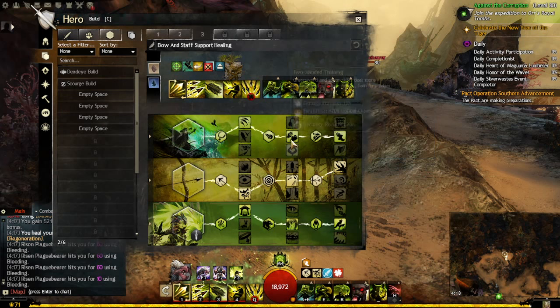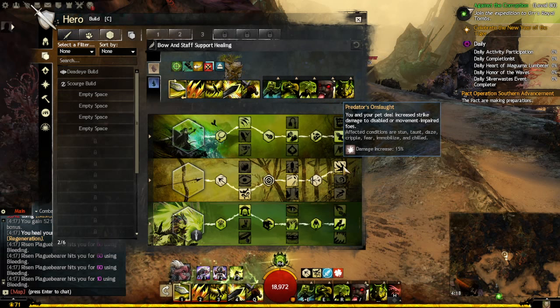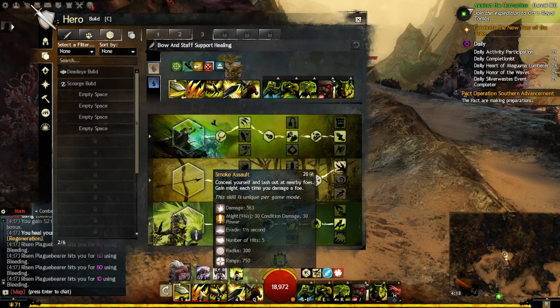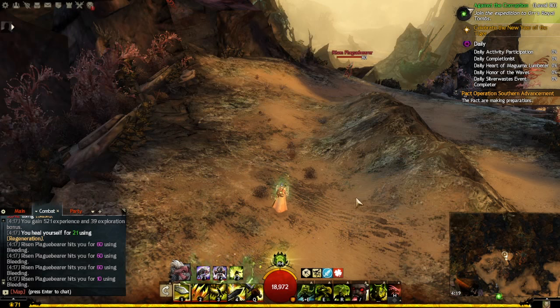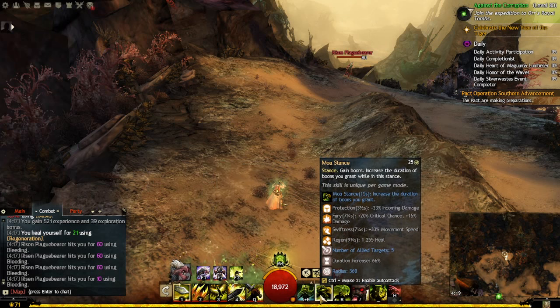This goes hand in hand with the stun skill: when you stun with it you get fury, plus 15% extra damage because of the stun. So you want to use skill Q and this skill right away, or F2 right away. F2 does more damage because it's five hits and it's AoE — anything within a 300 radius gets hit five times. Before using F2 you want to make sure you have fury active.